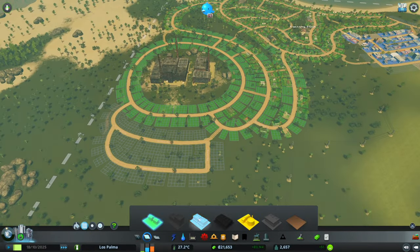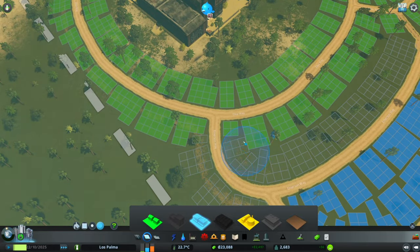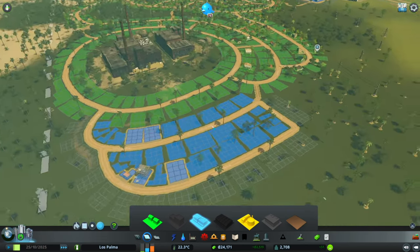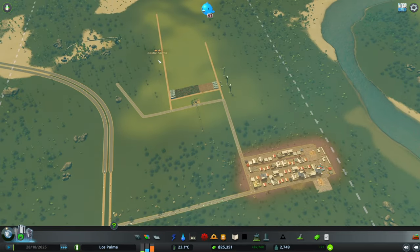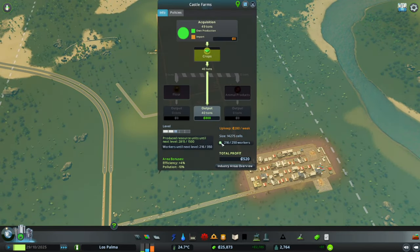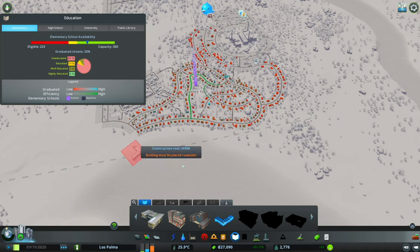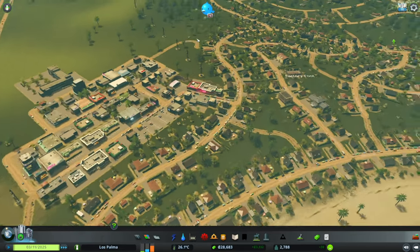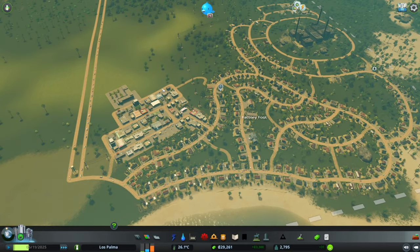So let's dabble in a bit of the old commercial zone. Get it in that space there, and probably get it in behind here as well — a nice little commercial zone out by the old factory. Old Factory Foot or something like that is a good name. But whatever you want to call it guys, do let me know. We're up to level two on Castle Farms. We need more education — but I don't want all my people to be educated, I want some uneducated people in the city to man those jobs.